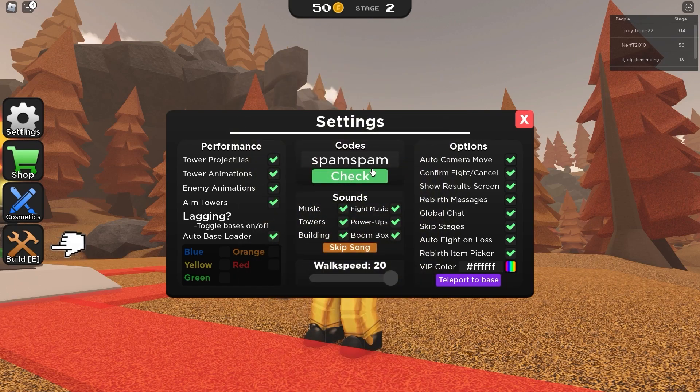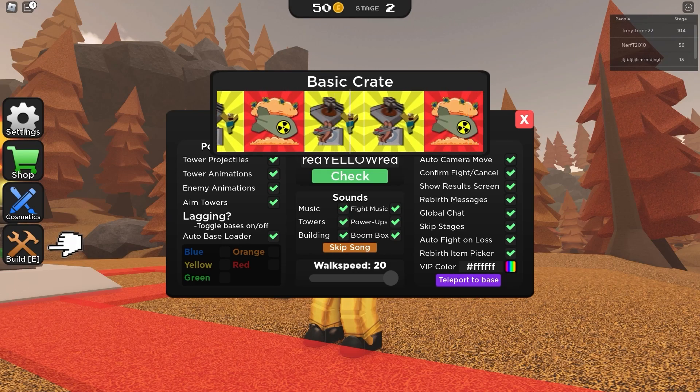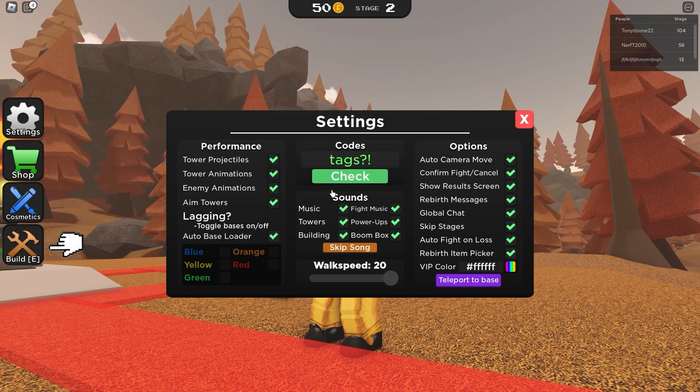The next code 'spam' gives another chat token, but this code is not working right now. The next one, 'red yellow red' — let's check it out — it gives a basic crate! This code actually gives a basic crate.